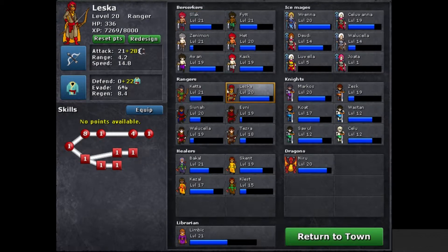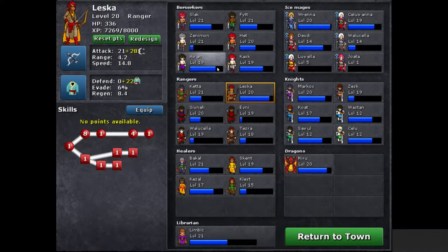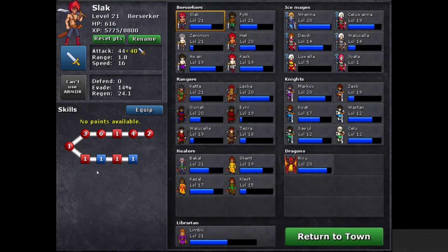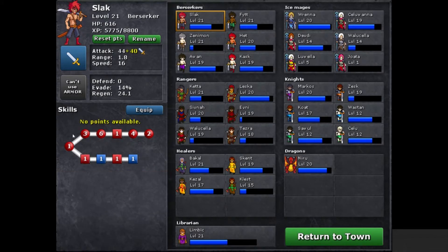At the end of each battle your characters gain experience and once they level up you get a point to spend in one of these nodes. My first gameplay tip: before you start adding additional points to nodes, make sure you have at least one point in each of them. The first point into a node gives an extreme benefit compared to adding additional points — for example, the first point into Madness gave the berserker an extra 10% critical chance, but an additional point would only give 3% more.